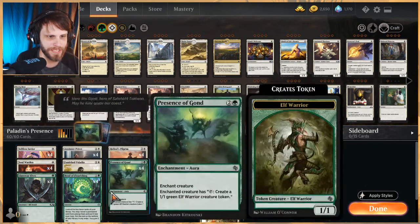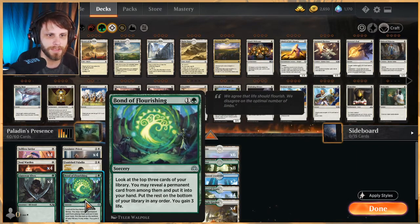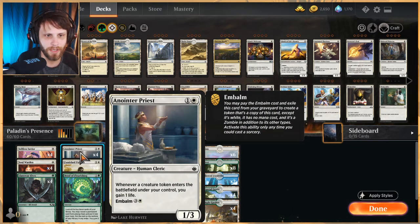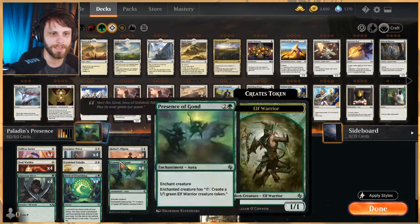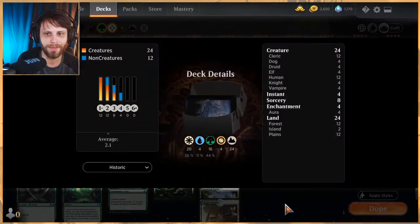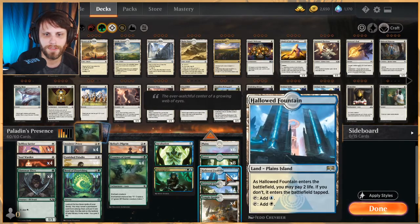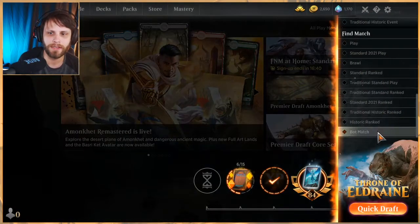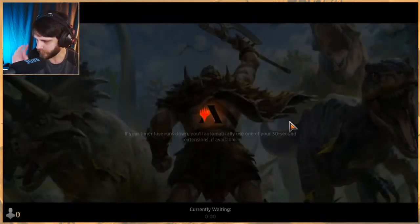Everything else is essentially combo support. Llanowar Elves ramps us, Selfless Savior protects the combo very well, Bonds of Flourishing is essentially a small Incubation but does gain you a little life. Soul Warden and Anointer Priest gain you the life, and the Embalm on Anointer Priest gives a little built-in protection versus sweepers or targeted removal. Heliod's Pilgrim pulls out the Presence. The land count is 24 — four Temple Garden, four Sun-Dappled Grove, two Hallowed Fountain, with an eight and six split on Forests and Plains.